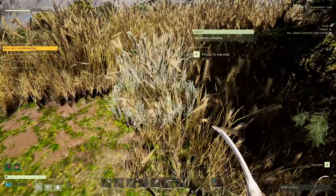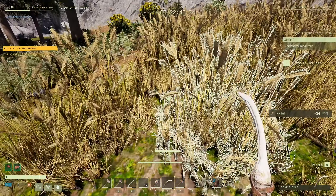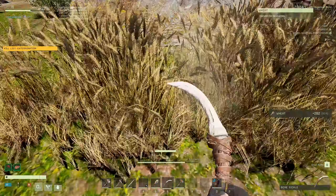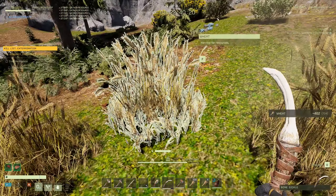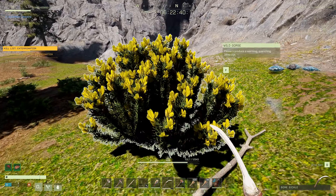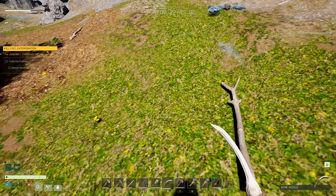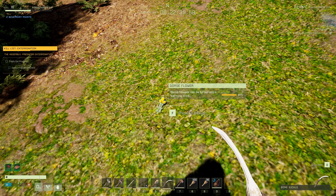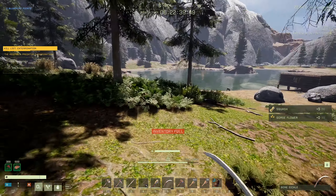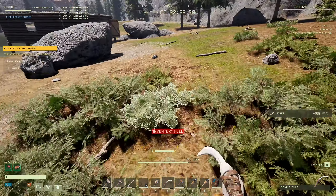Do not take wheat without a sickle! When you take wheat without a sickle it gives you two wheat. When you use a sickle it gives you 30. Look how much wheat we're getting now with the sickle - it cashes in massively. Some plants don't work as well with the sickle, but for wheat it's the way to go.